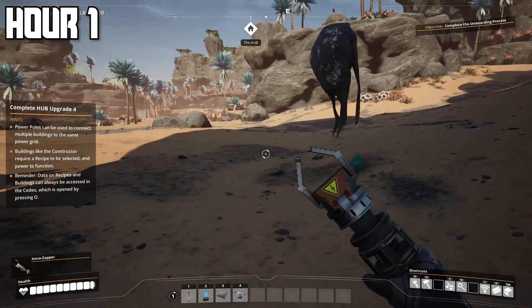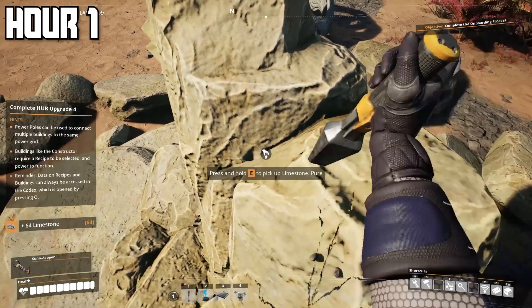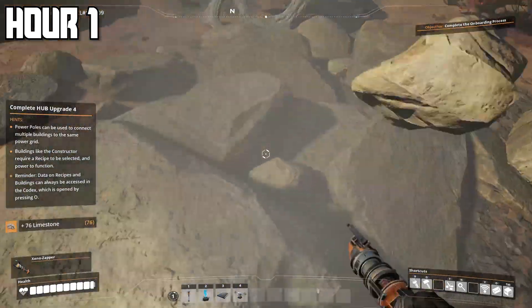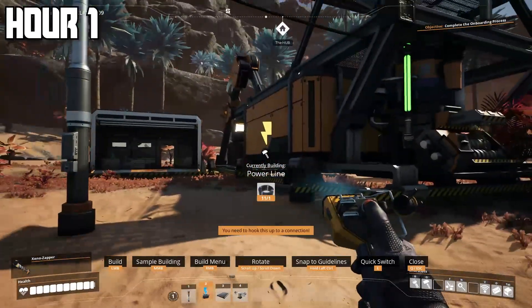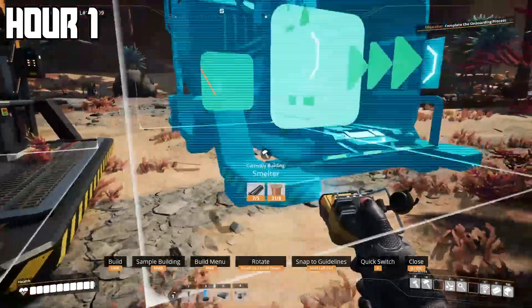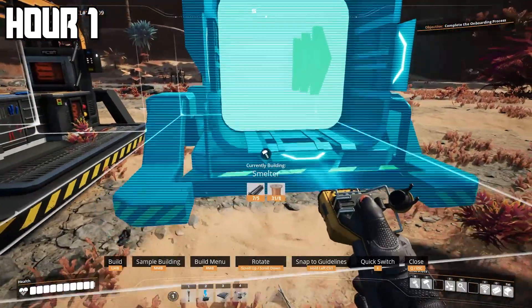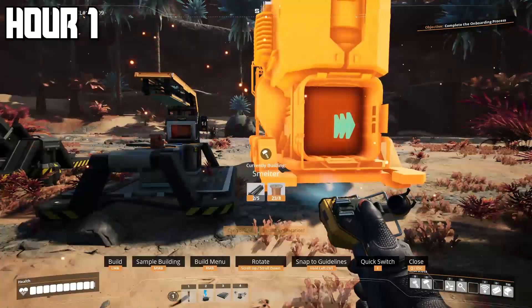I needed some limestone for concrete but saw this fool standing straight up — how was he doing that? I think I got pretty lucky finding the limestone. I took it home and made the concrete I needed. I was pretty obsessed with this power pole and really wanted to get it working but had no idea what I was doing. I was just experimenting the first hour — I placed a smelter for no reason. Give me some time, I'll catch on.